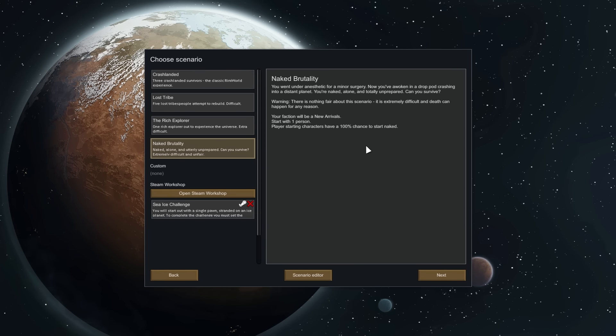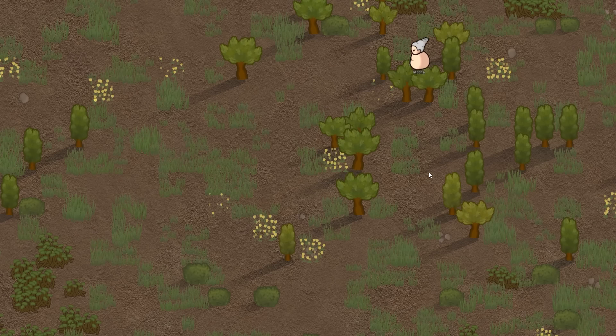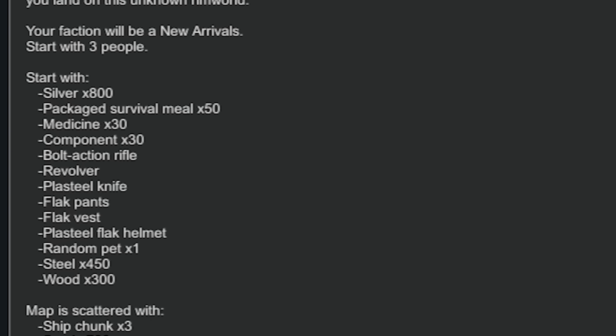Fourth of the options is Naked Brutality — especially hard. You'll start the game with nothing, not even the clothes on your back. This will be a challenge for just about any player, at least early on. For today's video we are going to choose Crash Landed, but we will be making separate tutorials for the other scenarios, so don't worry.